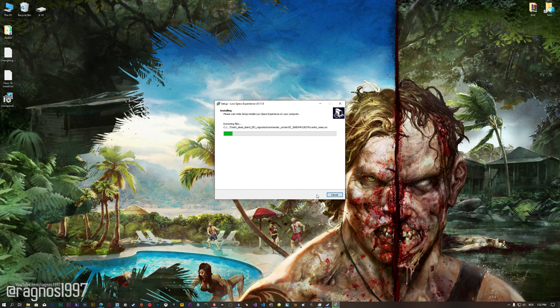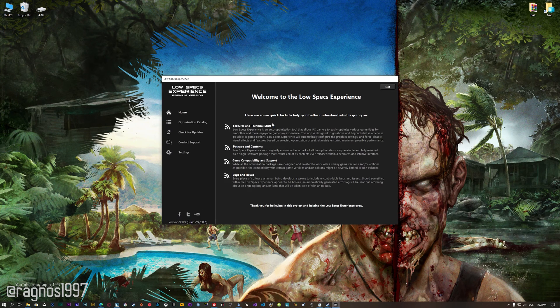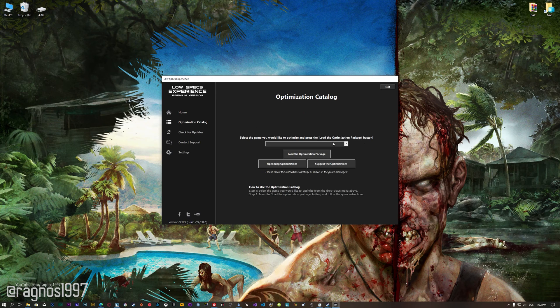First of all, start the installation process for the Low Specs Experience. Once it's done, start it from the newly created desktop shortcut, and select the optimization catalog. From this drop-down menu select Dead Island Definitive Edition or Dead Island Riptide Definitive Edition, and then press load the optimization package.